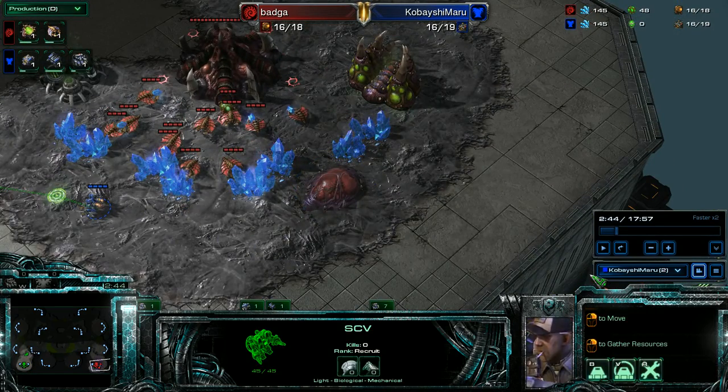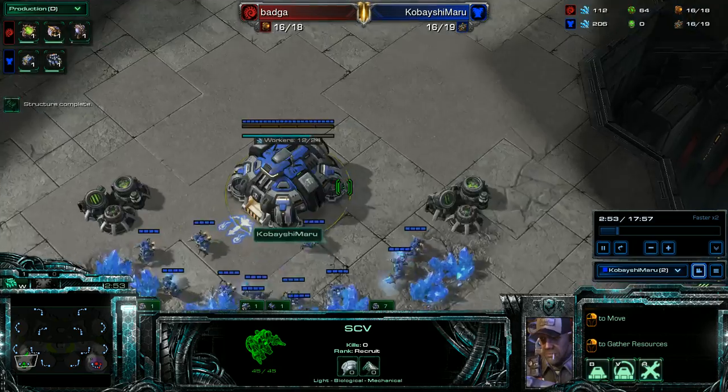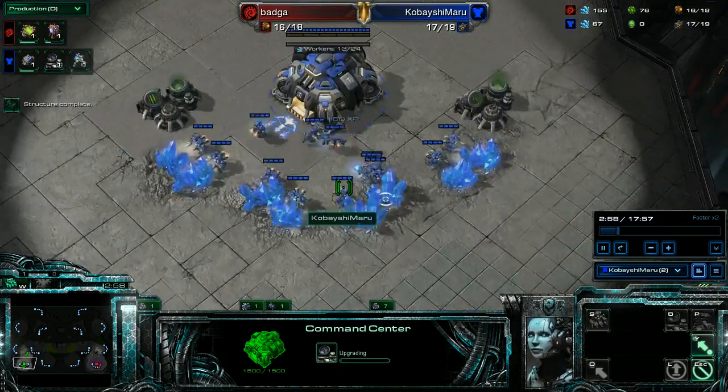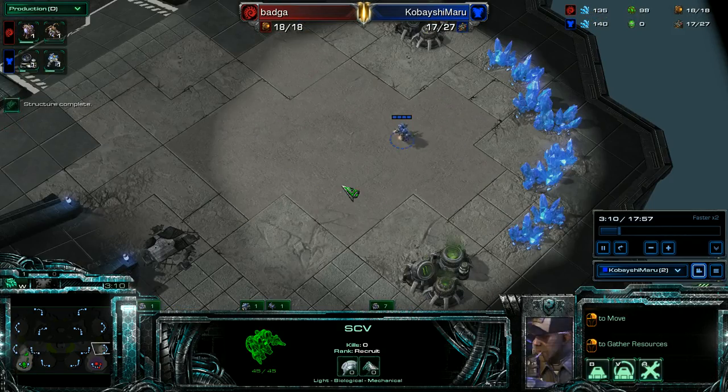I see a gas and the spawning pool is pretty close to done. That's a big indicator that there's going to be pressure right away. Then the indicator that it's an all-in is that there's no hatch.